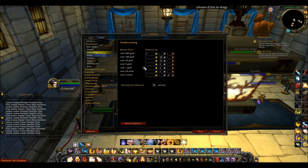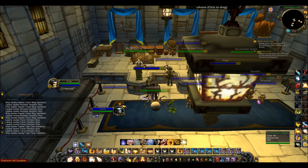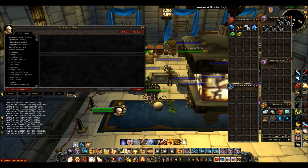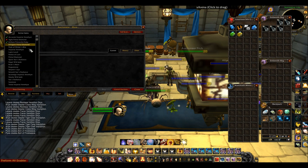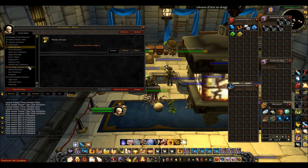The very best thing about this add-on is, if you click on More, it's the undercut section. What you can do is press Check for Undercuts and it will go through all of your auctions and see if they're the cheapest price or not. And if they're not, it will give you an option to easily cancel them and undercut them. It takes a little bit of time because I've got so many auctions, so I'm just going to cut this a little bit.